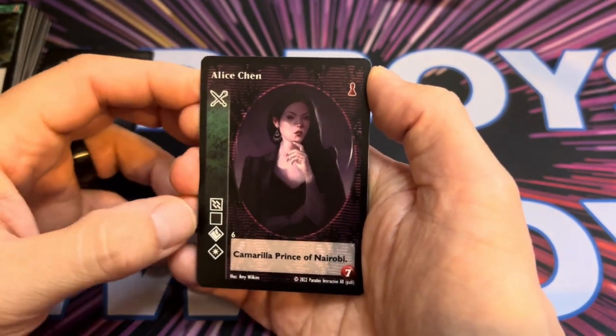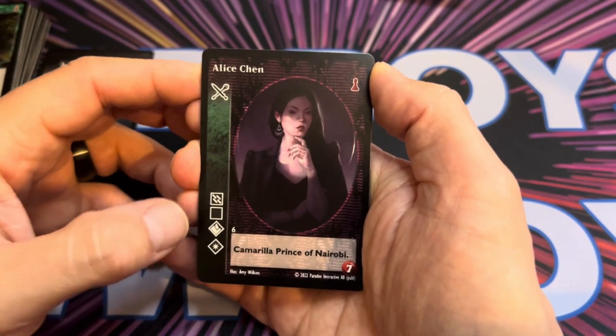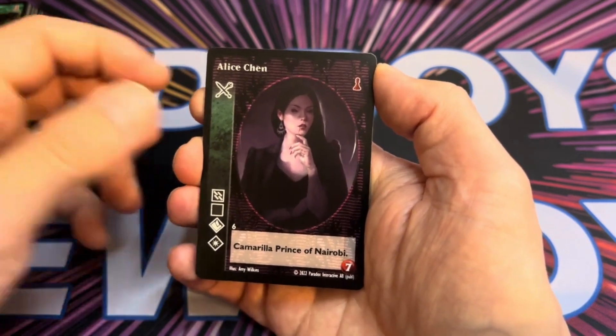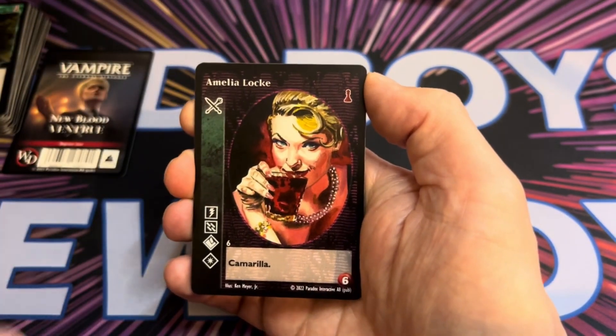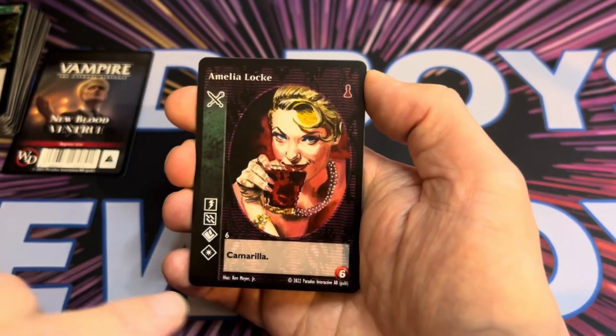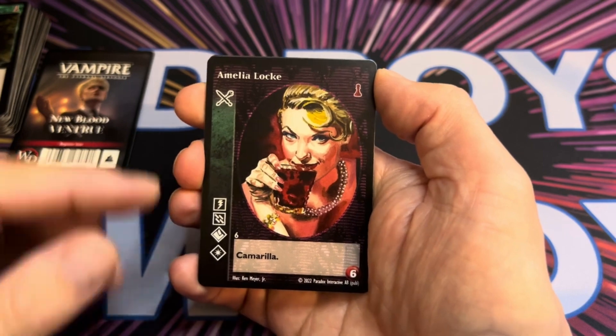We've got Alice here. She has got all three of the Clan Disciplines, and her Bonus Discipline is Obfuscate. She's a seven and she does have the Prince title. Then we have a standard vampire — Amelia Locke, a six — and her Extra Discipline is Celerity.